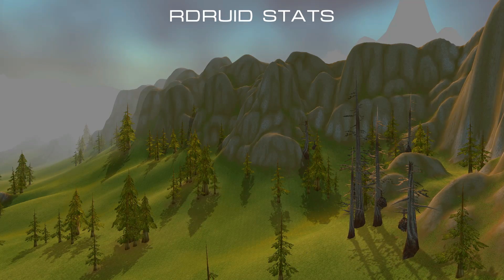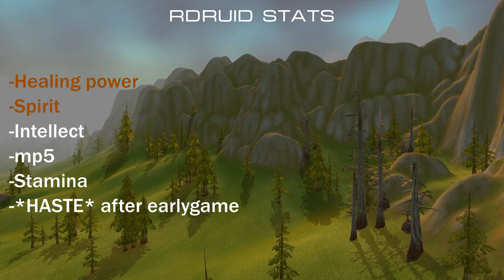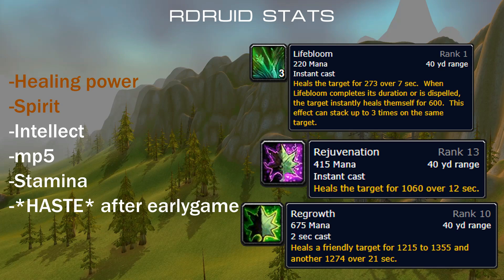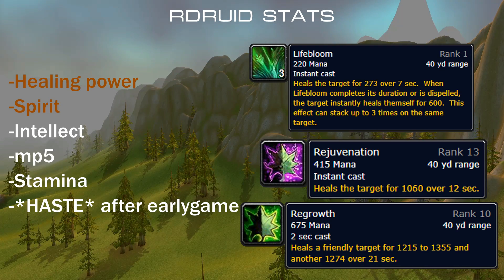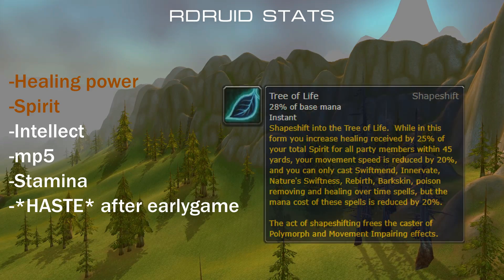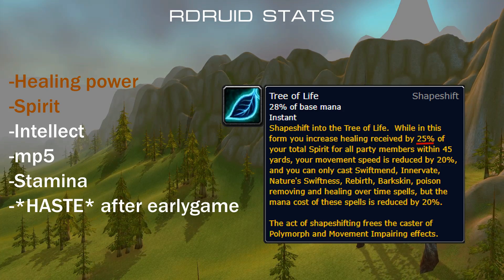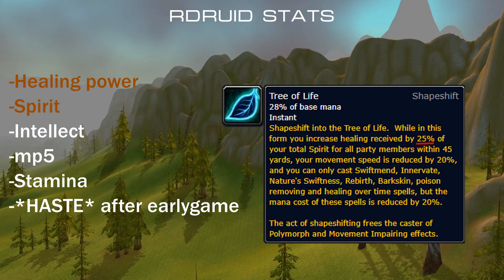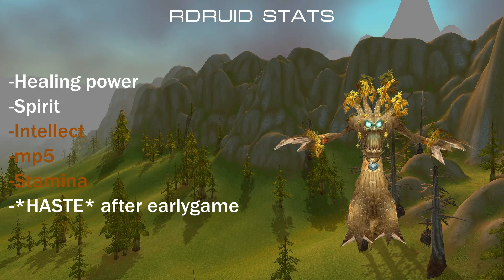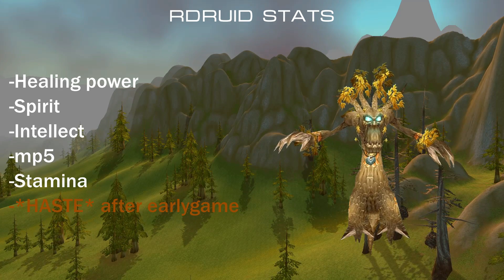As for stats, or what Grooth likes, it's mainly healing power and spirit. Since Resto Druid is relying mainly on HoTs — healing over time — Lifebloom, Rejuvenation, and Regrowth all benefit directly from flat healing power. As for spirit, it comes into play by giving a lot of passive MP5, and in combination with tree form where healing done to party members with the aura is increased by 25% of Grooth's total calculated spirit. After these two, anything else is welcome such as intellect, stamina, etc. Towards end game you will want to go for more and more haste — go for items that already have a bunch of haste on them.